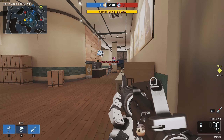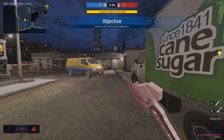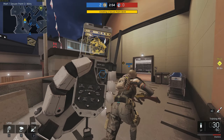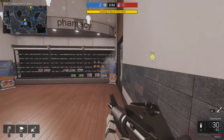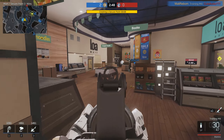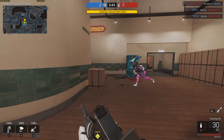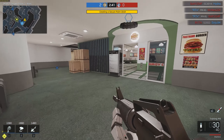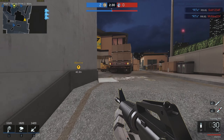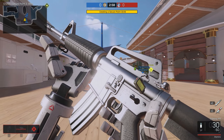We're gonna follow the enemy right here and melt them down. The Training M4 doesn't have any difference compared to the regular M4, I believe, but it's still fun to use as it's quite unique. Not everybody in the lobby is able to use it. It's kind of hard to use at longer ranges though, as you can't put a sight on it — that kind of sucks — but it's doable. You can't put any attachments on this weapon, so it's a handicap.